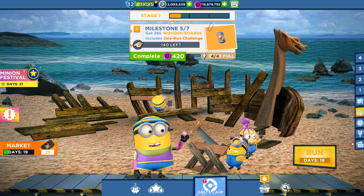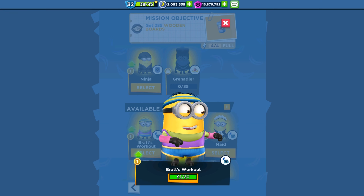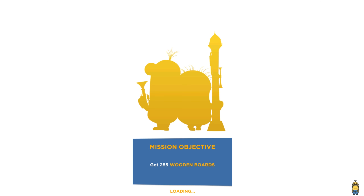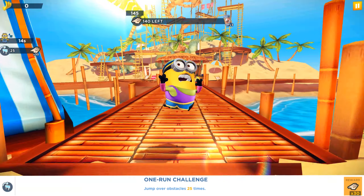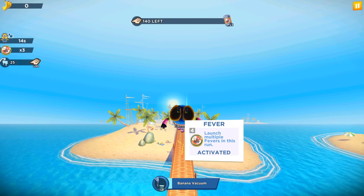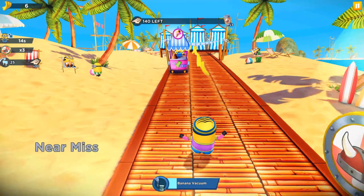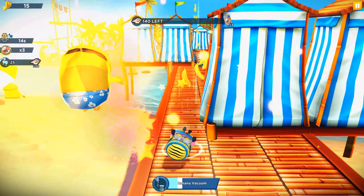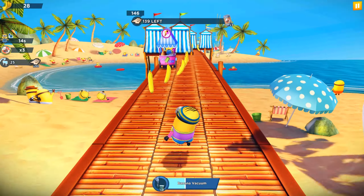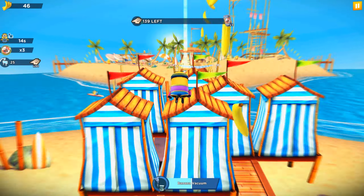I forgot to remind you that there are 18 days remaining in the new special mission. The Bath Workout minion is ready - let's start our journey! We are running in the Minion Beach and collecting wooden boards because we are planning to build a ship. On the side we can see the banana walk bonus and a multi plus 14 seconds. We have three free remote and one challenge: jump over 25 obstacles to get additional wooden boards.